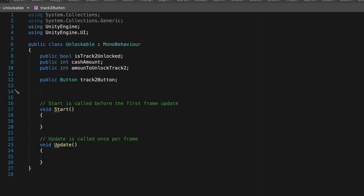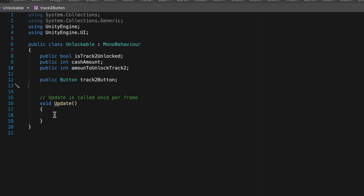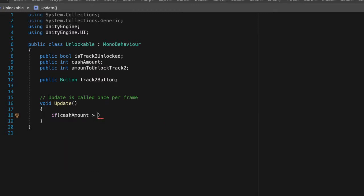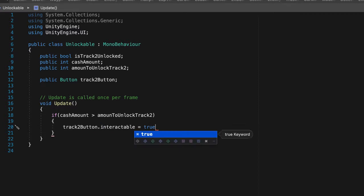Whenever we click the button later we'll need to subtract an amount — we'll come back to that. In the Update we're going to be checking the cash amount. This is not the most efficient way to handle this; we could check on button click instead, so it's checking every frame. There are better ways, but at this point it's okay for what we're trying to do. If the cacheAmount is ever greater than amountToUnlockTrack2, then we want to set track2Button.interactable equal to true.